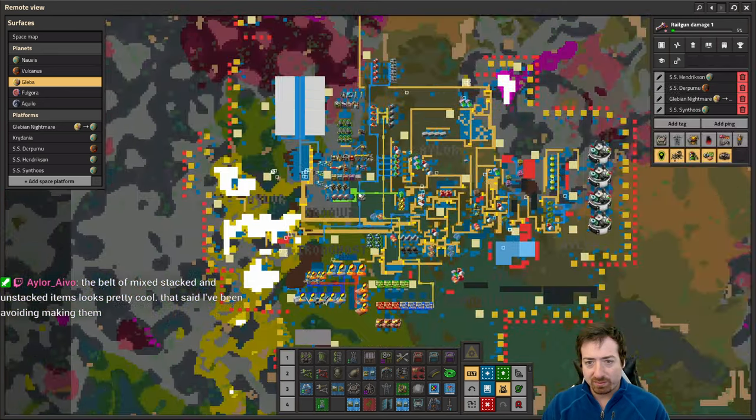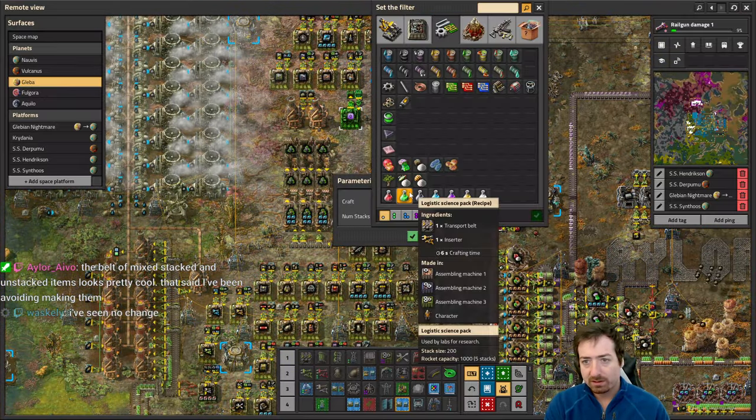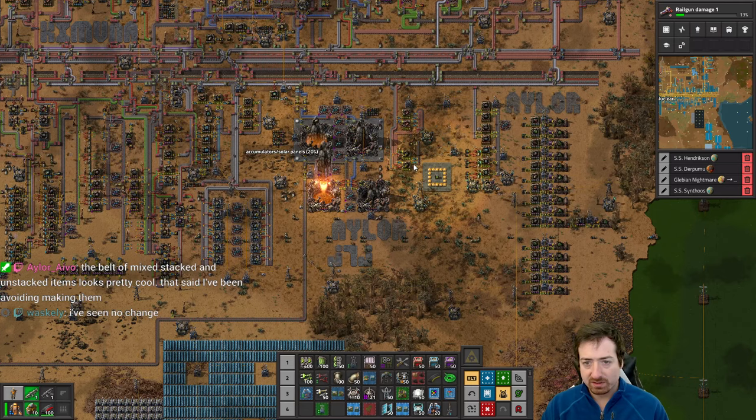Railgun damage seems pretty cheap, there's no reason to not do a couple of those. Is railgun shooting speed still bugged? I know there was a bug with railgun shooting speed — I hope they've fixed that by now. Gleba is missing a lamp — well, that's probably because I haven't created any lamps on Gleba. Let's fix that.